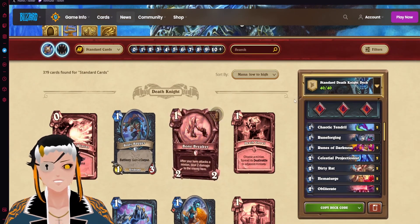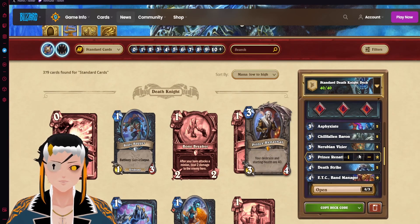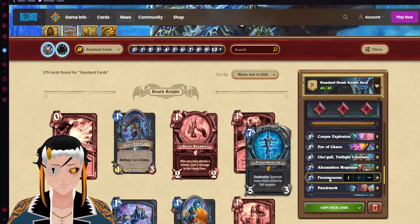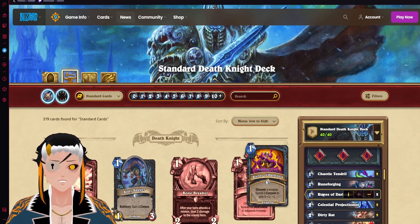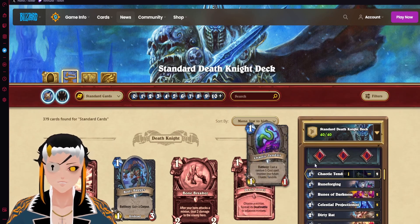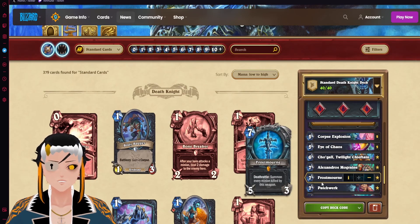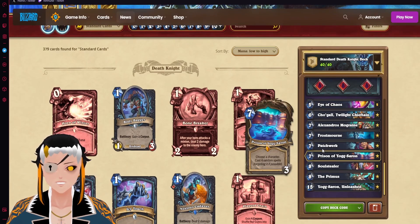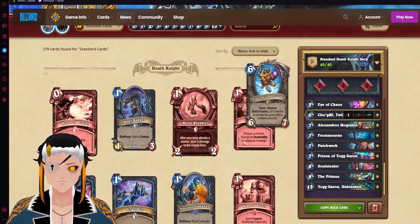The idea behind Blood Yog Weapon DK is to use a stereotypical blood death knight package to get as much advantage off of Frostborn as humanly possible, while also hoping the new card Runes of Darkness will give us access to additional copies. Since there aren't that many weapons in the current rotation for death knight, this should consistently give us Frostborn. I'm also running the full Tendril package as a way to get some additional RNG and make use of both Yogg and C'Thun. C'Thun is probably not going to be great, but it should be funny at least for day one.